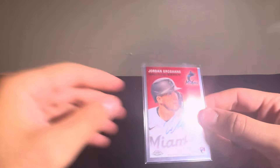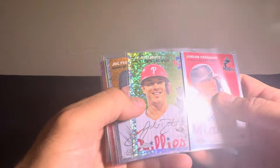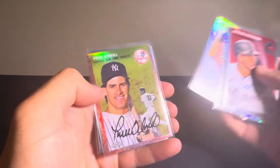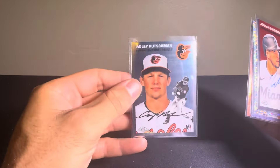So there we go — that'll do it. Quick recap: not too crazy in this run. We have the auto of Jordan Grosshans, JT Realmuto on the Speckle, Joc Peterson on the Logofractor, Paul O'Neill on the Rose Gold Refractor, and an Adley Rutschman base card. Thank you guys for tuning in. If you enjoyed it, make sure to like, comment, share, and subscribe, and I'll see you guys in the next one. Thank you.